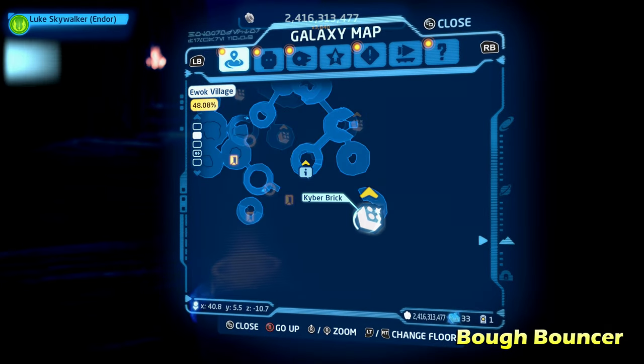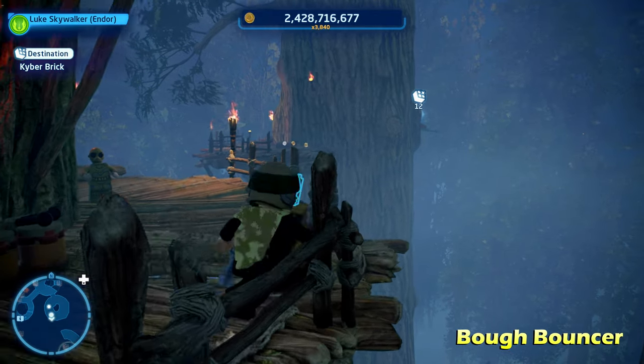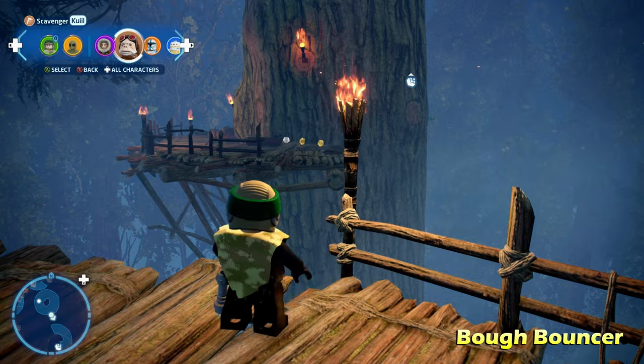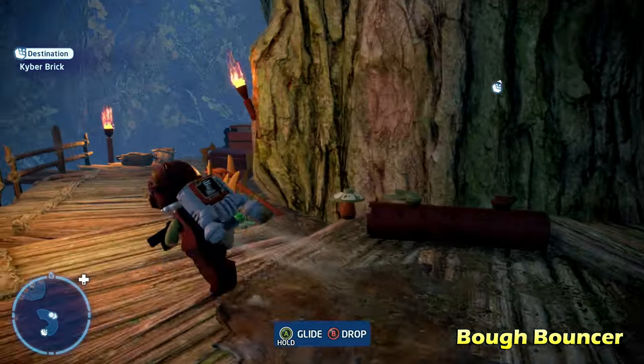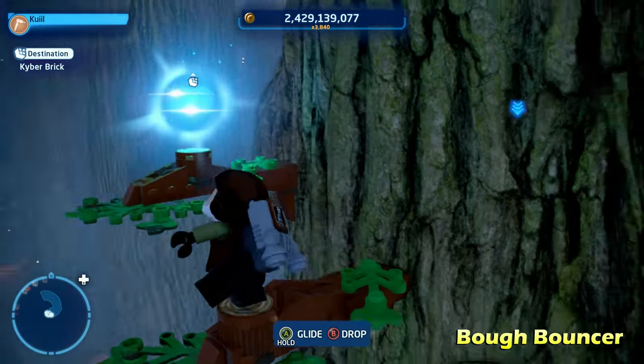Next up we're going to do Bow Bouncer, which is going to be on the very bottom right of the map in a kind of weird spot. To get over there, I switched to a scavenger character and used their glider ability and just barely made it across. I'm not sure if that's the official way, but that's how I found out how to do it — and you can do it too to get the Kyber Brick for Bow Bouncer.